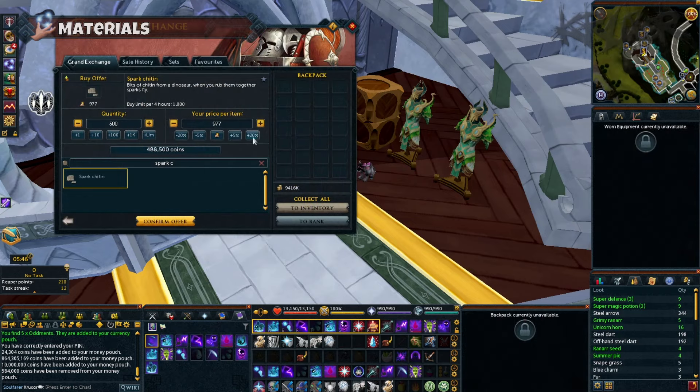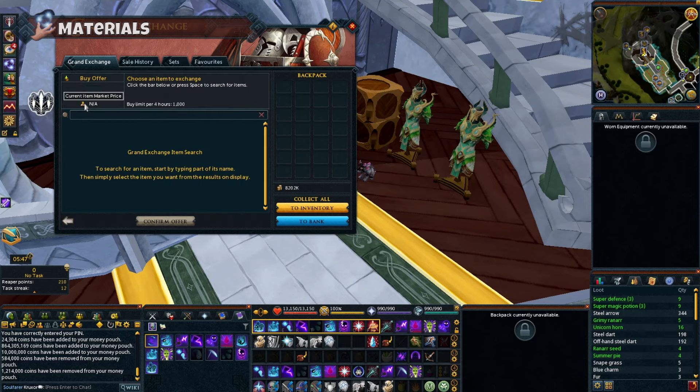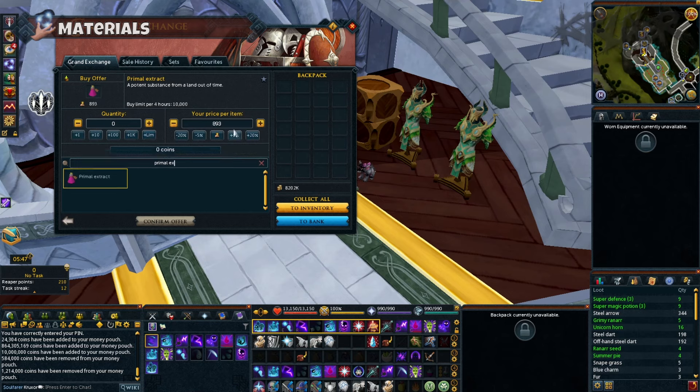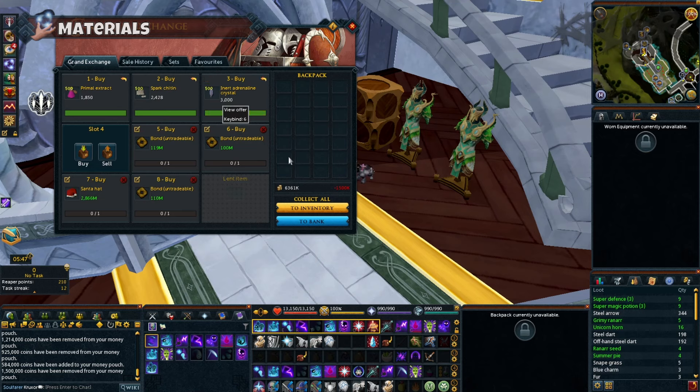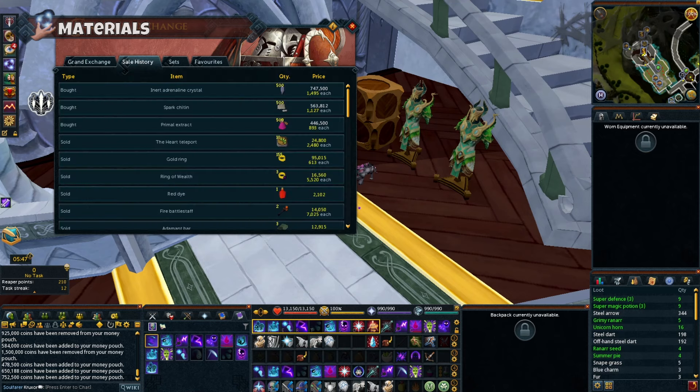Materials that we'll need for this are: I started with the buy limit of 500 Inert Adrenaline Crystals, 500 Spark Chitlins, and 500 Primal Extract. 500 of each cost me a total of 1.75 million, though that was buying at probably over the GE cost as I just wanted to buy them straight away. If you left some offers on the auction house for a while, you could probably get better prices.